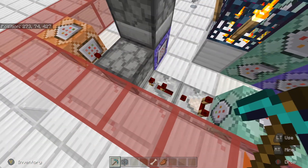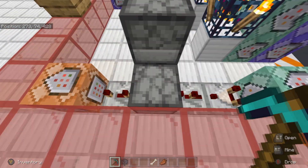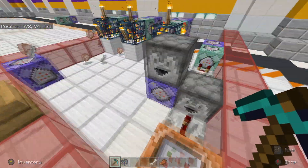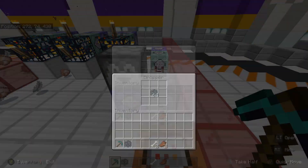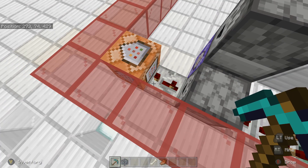Then we've got a comparator and then a repeater — I think that's two ticks or one tick. After that we've got a dropper with your mob spawners inside. I've got a little cloning system here that clones this chest into this one so it's infinite — that's the only reason I've done that.